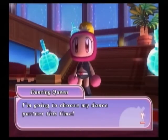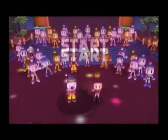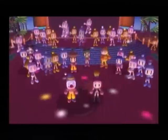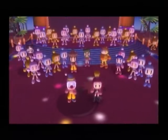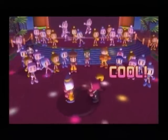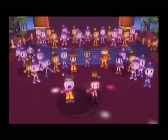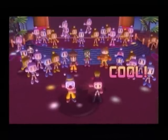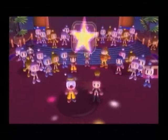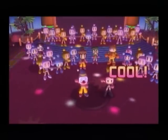The dancing queen says she's going to choose her dance partner and wants our very best performance — it's us again, so we get to dance with her in our nice little clown costume. The dancing music is changing again, so I'll shut up for a minute. This is kind of my favorite one to be honest — I just enjoy the sound of this one. Cute Pink is gone from the crowd.